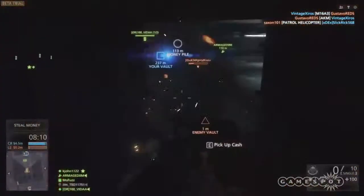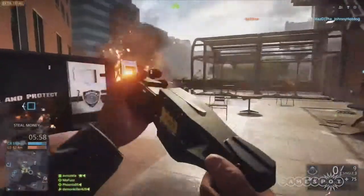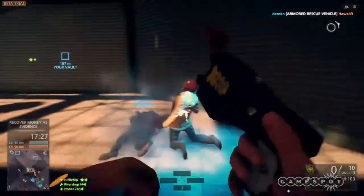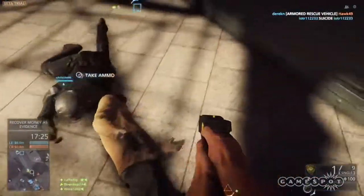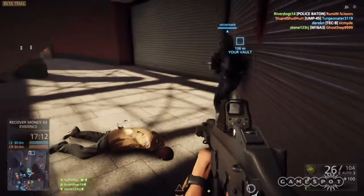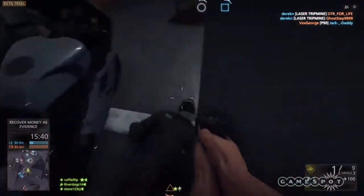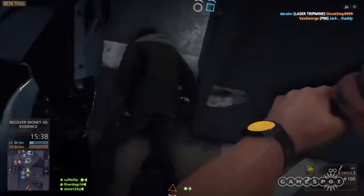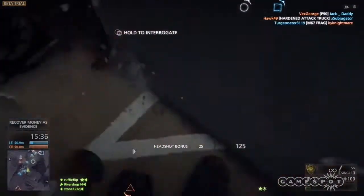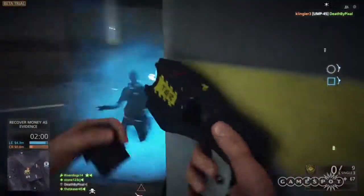Actually, the taser is pretty damn useful in close quarters, and not just because it's hilarious. Getting a guy on the ground and meleeing him allows you to perform a quick interrogation, which reveals all nearby enemies on the minimap. If you're not in the mood to chat, or there are other baddies nearby, however, just blast them and be done with it, because tased enemies can get back up, and they won't drop any loot they are carrying.